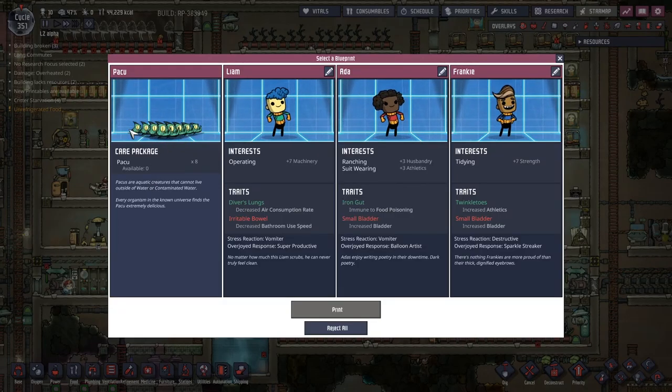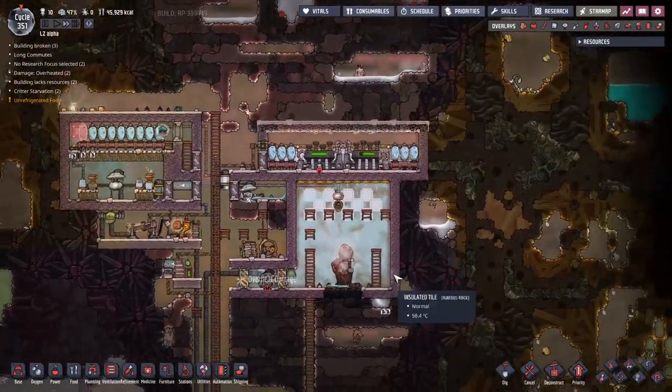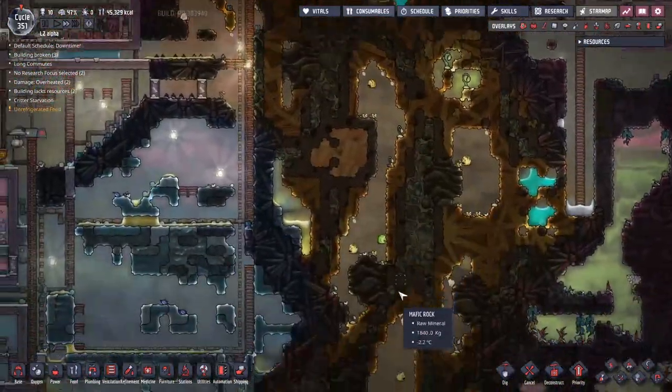Whoa, never have I seen this many of anything being offered — eight Paku. I don't actually want any of them. I'm going to reject them all. I just wanted to acknowledge the number. But at some point I would probably want them, and it probably would have been smart just to take them. But I don't want to take them just to watch them die.